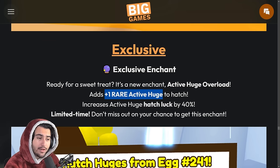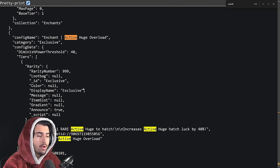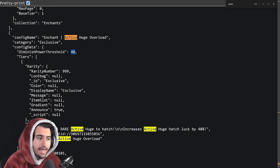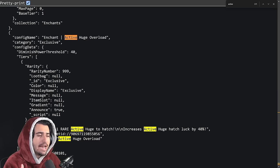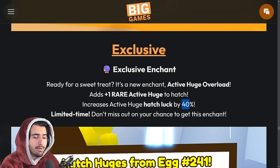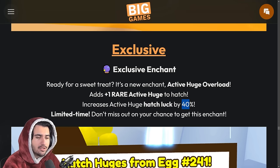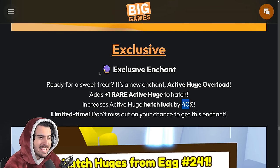I'm not sure if this exclusive enchant will make one of those more rare active huges show up in your lineup, allowing you to open up to four different types of active huges at once. Checking the Big Games API, the diminishing power threshold is 40, and this enchant adds 40 — meaning it shouldn't stack. Increasing active huge hatch luck by 40 isn't that significant since the huge hunter enchant already gives a 25 buff, but if you're opening 24/7 for active huges, this is a must-have enchant.